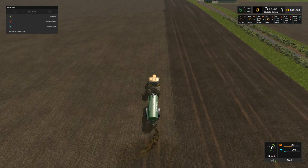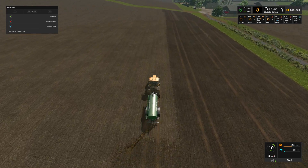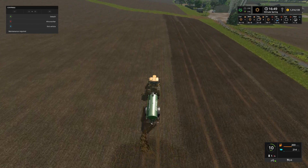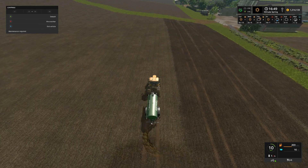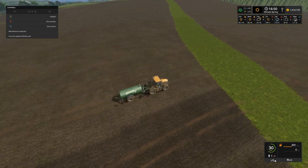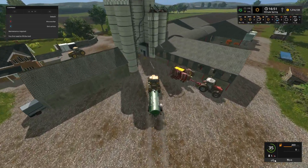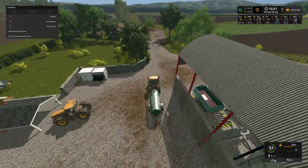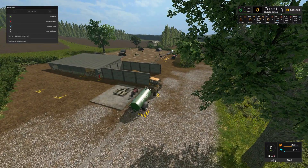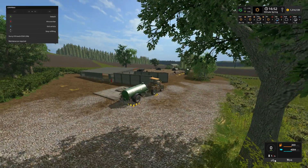One of the challenges with fertilizing and slurry spreading is that you can't always get the spread right every time. I think we've just run out now - yeah, so that's it shut off because it's run out. So we need to go and fill up once again. Back down to the slurry pit to get that all loaded up.